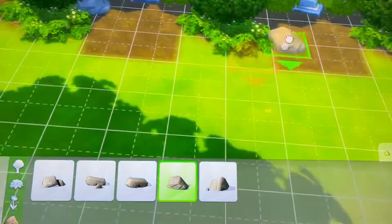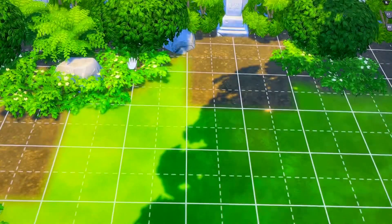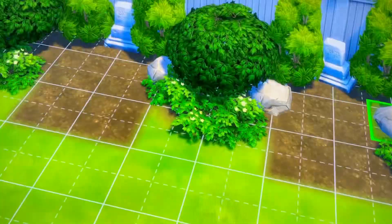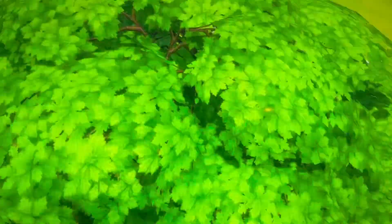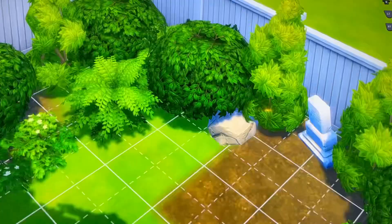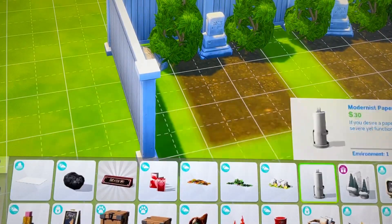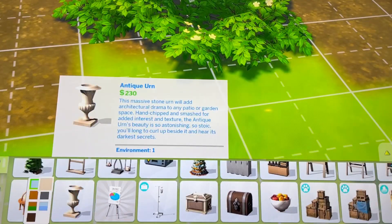I end up putting rocks to fill in all the spots that I had where I didn't have any other small plants to put. So far it looks good! Then I end up putting more in the corner because I forgot to put bushes there, so I put low-lying plants, some dirt, and some rocks. Now is when I find the urns — this is when I put urns.